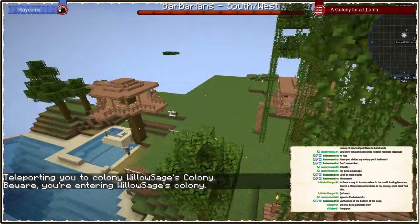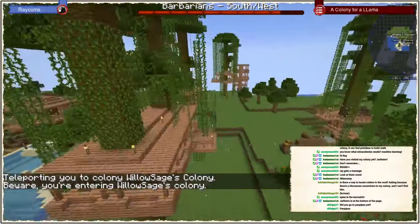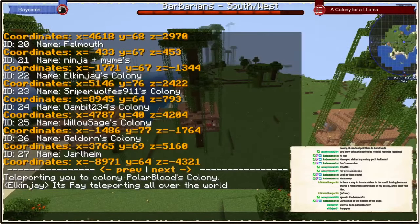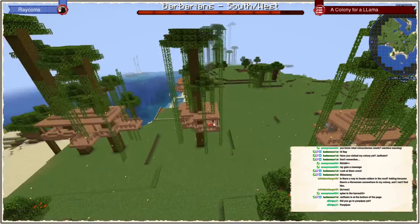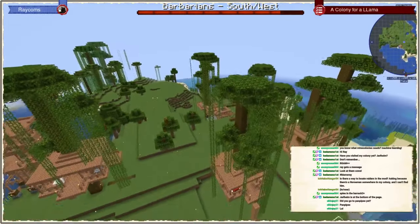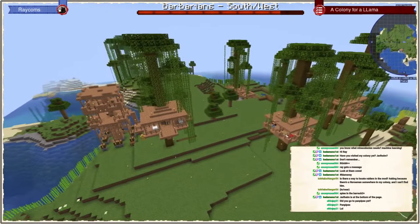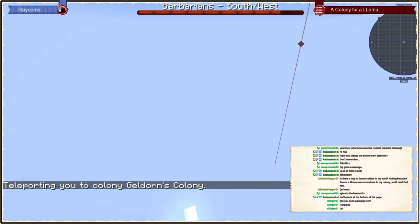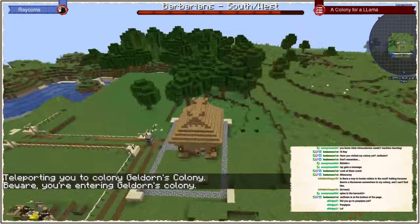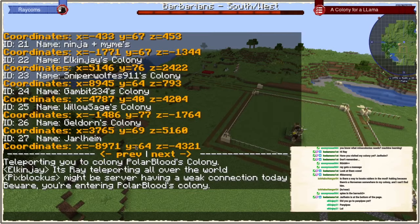Willow has a jungle colony. They're progressing, mostly working — not connecting everything yet. That's Geldorn. I think that is also jungle pre our jungle update. Yes, Geldorn will go with Asian here.